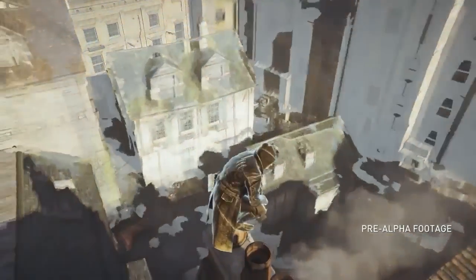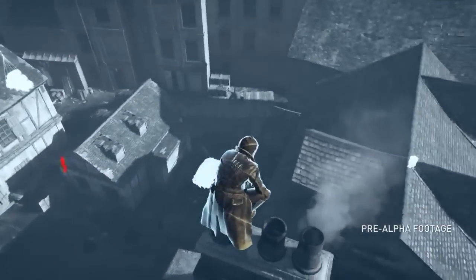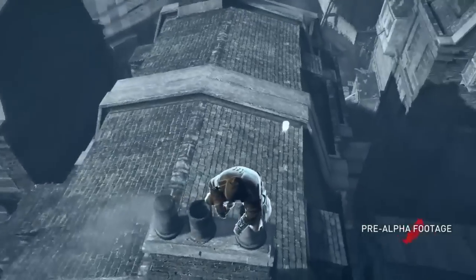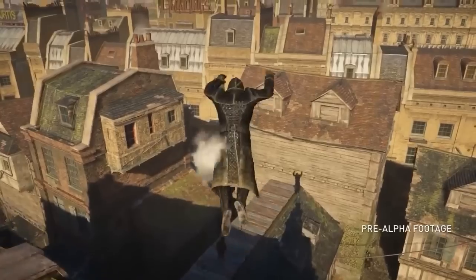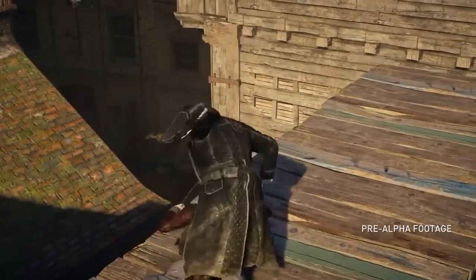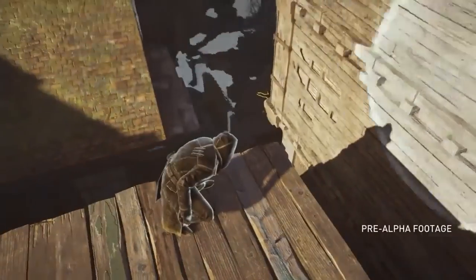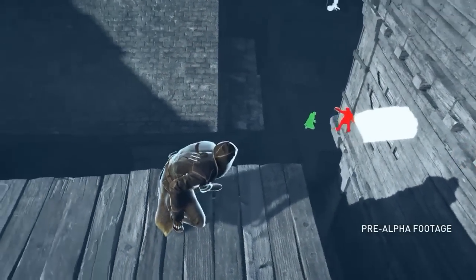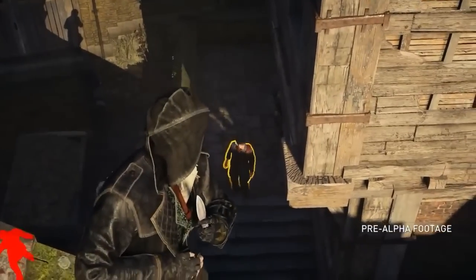Let's trigger eagle vision to study our surroundings. We can see that one of our allies is in trouble — let's give him a hand. We first need to eliminate the lookout to make sure he doesn't call reinforcements. The throwing knives will take him out silently.